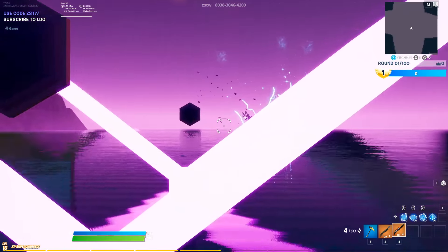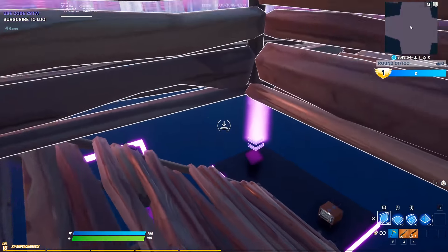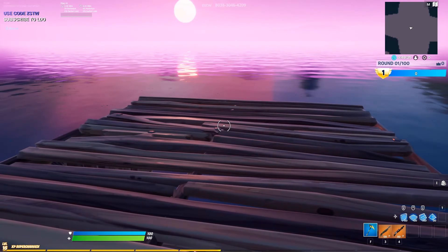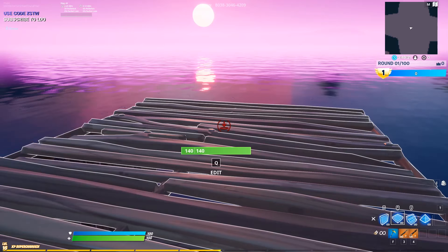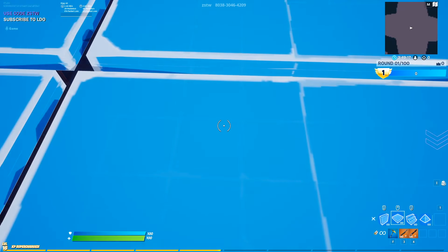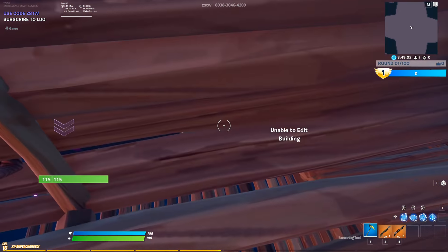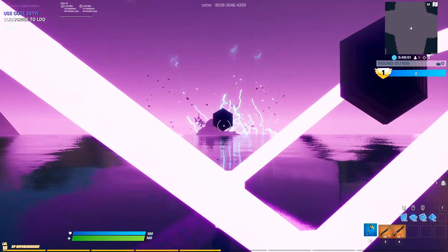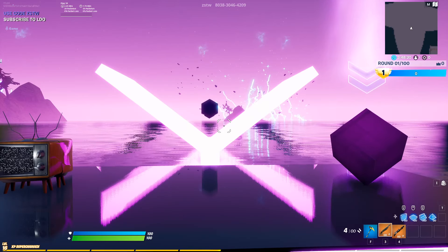If you're done picking out your loadout you can just go back into the exit portal and we're back in first-person mode — we can now fight anybody in first person. One thing to keep in mind: to edit builds you actually have to pull the build out before you edit it. For example, if I want to edit a floor I have to pull out floors first, then it'll let me edit. It kind of sucks but there's nothing I can do about it.